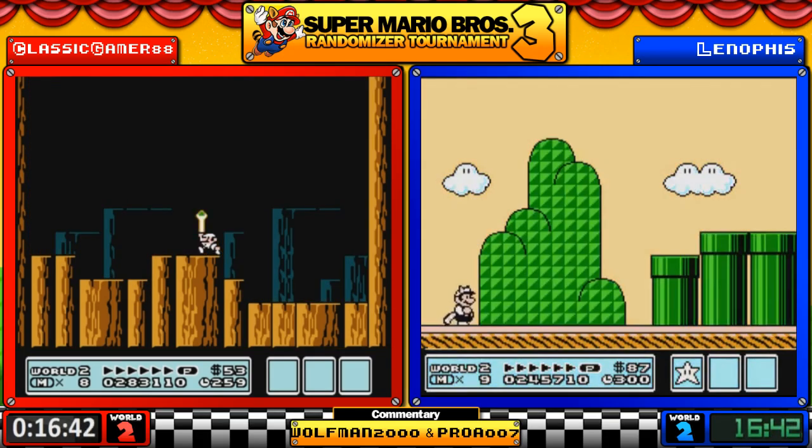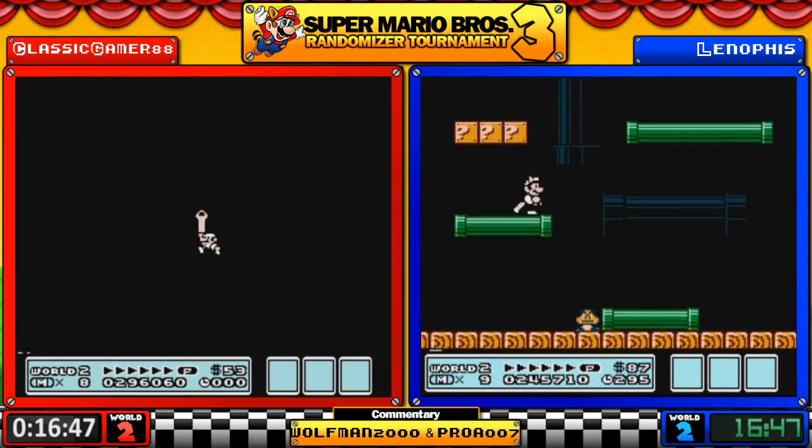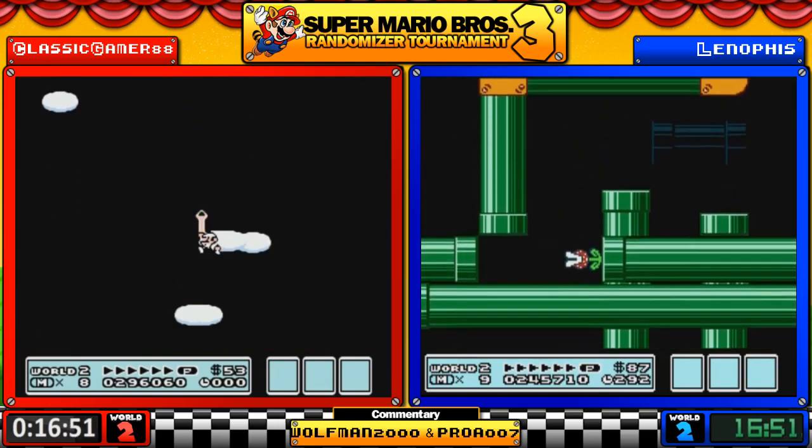In the meantime Lenophis had to deal with a suddenly appearing sky Boss Bass, but got to skip a fortress, so yeah. He's also going for 6-10. Classic is done with World 6 at 16:40.